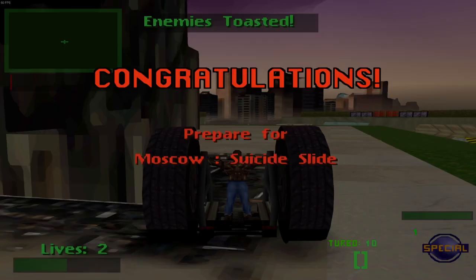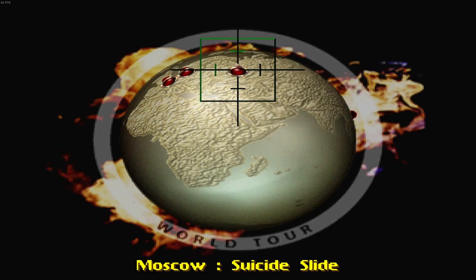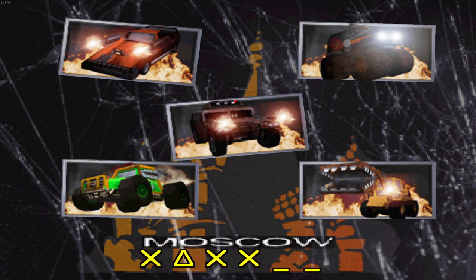Whenever I come back to these old Twisted Metals, I always forget — do the lives reset after each match, or do you only have two lives throughout the entire tournament? With Twisted Metal Black they reset each map, and same with Small Brawl. But with Twisted Metal 3 and 4 they do not reset — you have like a set three or four lives the entire tournament, which really sucks. I think with these original ones it was the same — I don't think they reset each match, but I could be wrong.